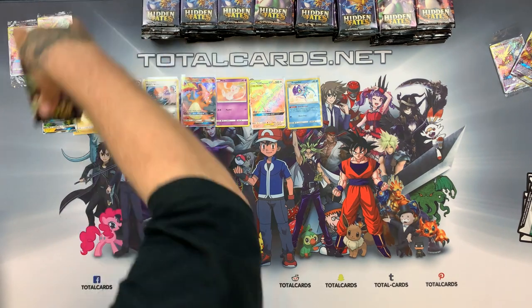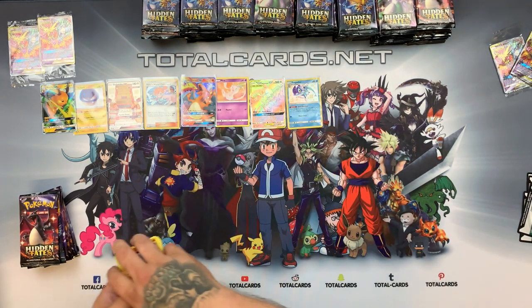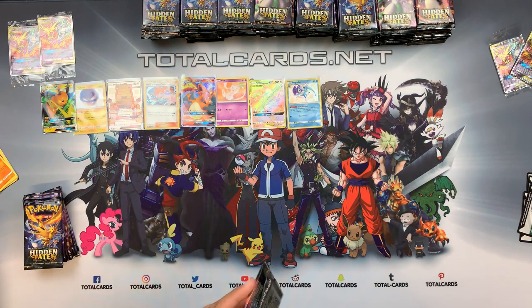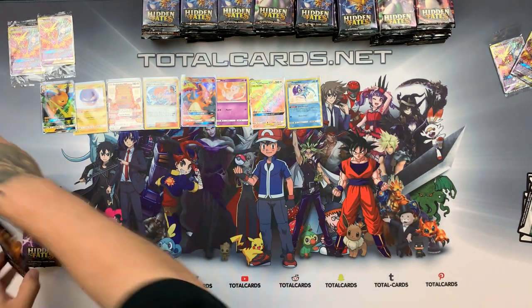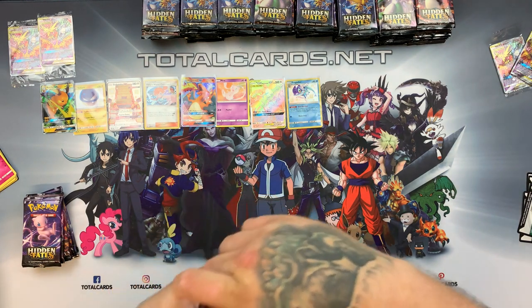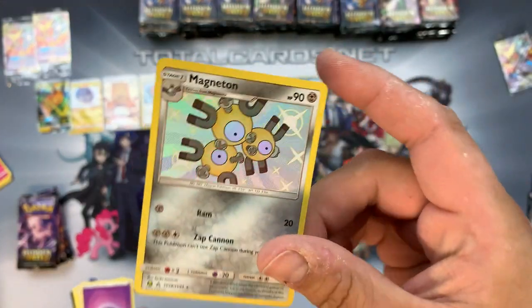Moving on to our next bundle of 10. We have Rainbow Lightning Energy available in that pack, or the foil. In this next pack we have Farfetch'd and Jolteon — nothing special so far. And then — woohoo — Shiny Magneton and Brock's Training! That one looks pretty cool, love the holo effect on that one. We'll sleeve that one.